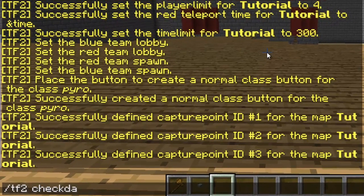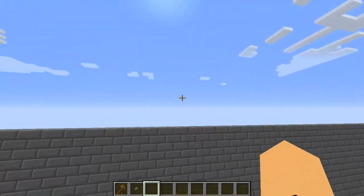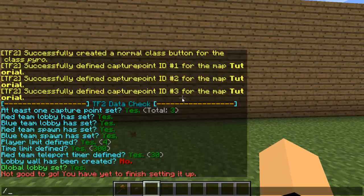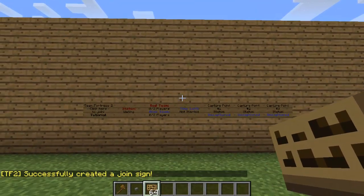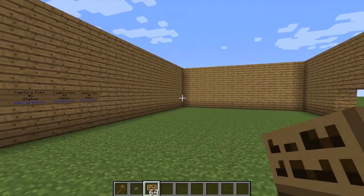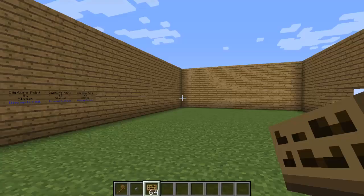The only thing left is to create a lobby wall in the global lobby. This is where players teleport after a game ends. Get some signs, and on the first line type [TF2], on the second line type 'map', and on the third line type the map name. That will create the join sign. You can have as many map signs as you want. If you enjoyed this tutorial, give it a thumbs up, make sure to subscribe — I upload plugin tutorials all the time to help you guys out. Peace out!